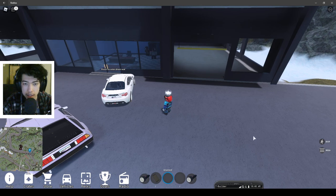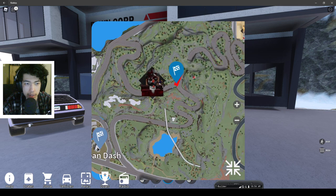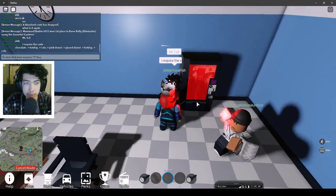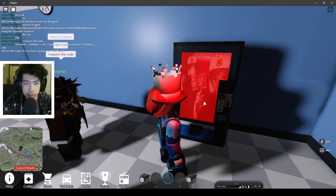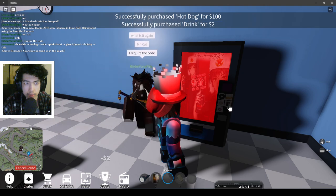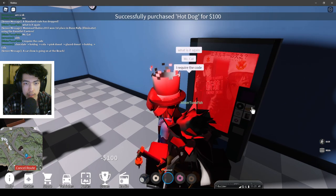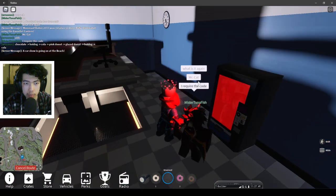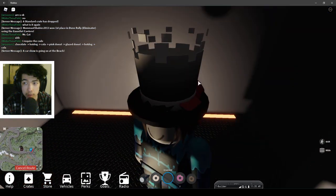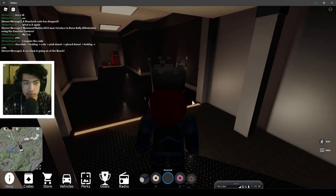Here's the first spot. You want to go to Lost Lab, which is the Parncorp Laboratory. You want to head into the vending machine and there's a code you need to put in. So we put it in chat. The code is: chocolate donut, hot dog, cola, pink donut, glazed donut, hot dog, and then cola. Put that in and a door will open up. Head down — that will be the code for the first step. Just buy the items at the vending machine; you should have enough money.